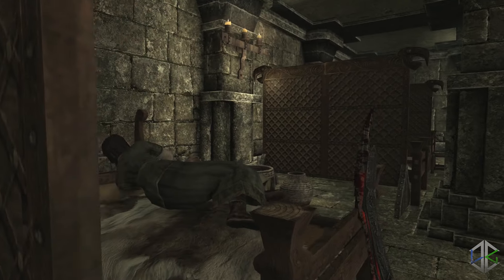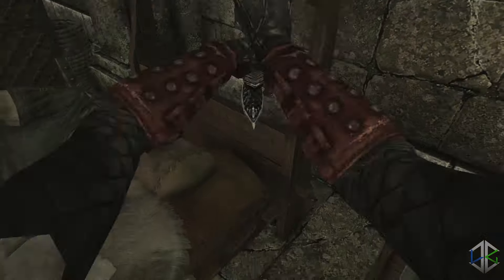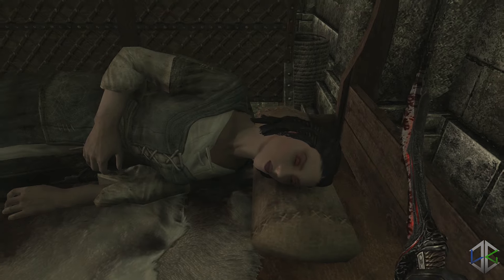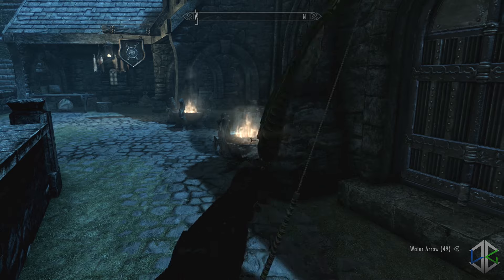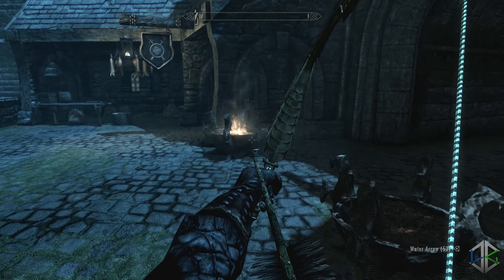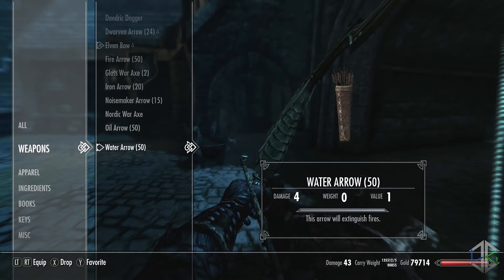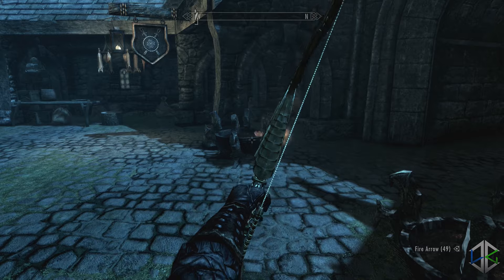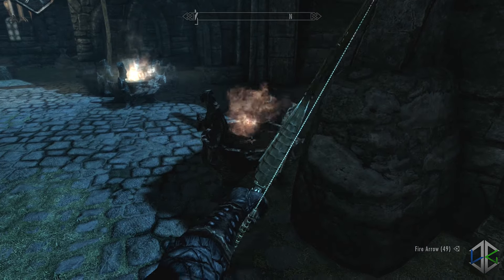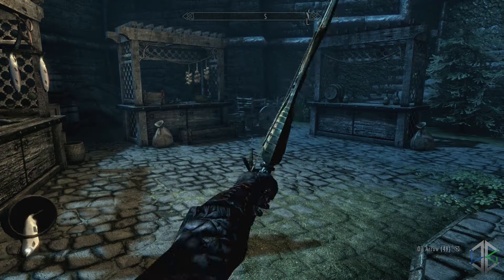There are also extinguishable and relightable fires: almost all fire-based light sources around Skyrim will gain a new level of gameplay. You can extinguish any lit fire and light any extinguished fire using frost and fire spells, and newly introduced fire and water arrows. The mod also adds oil arrows that create a pool of oil which can be set on fire. Overall, what you've heard is just some of the details — it's far more complex than I have time to explain, but without doubt it's one of the best mods you can download for Skyrim Special Edition. It adds so many options to sneaking that it makes it far more immersive, and even doing something like the Thieves Guild questline is way cooler with this mod.